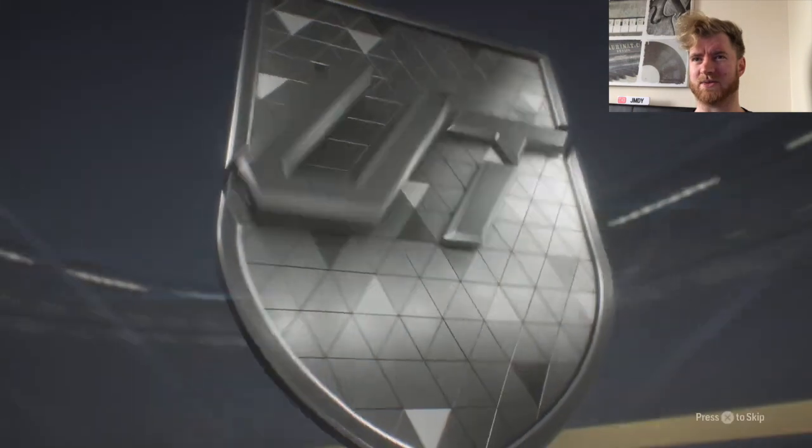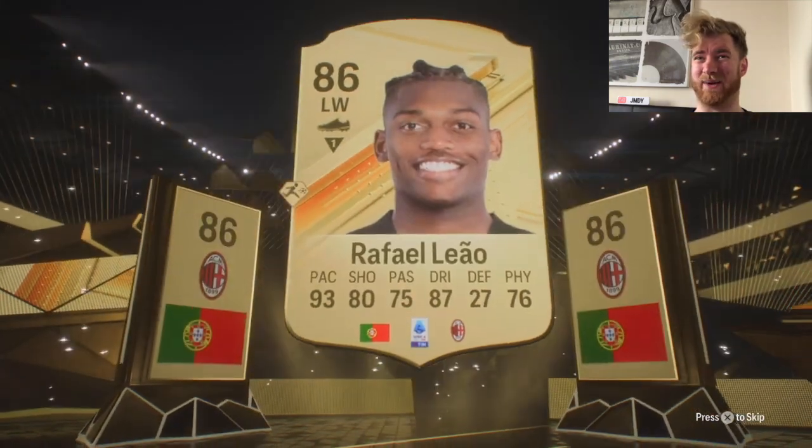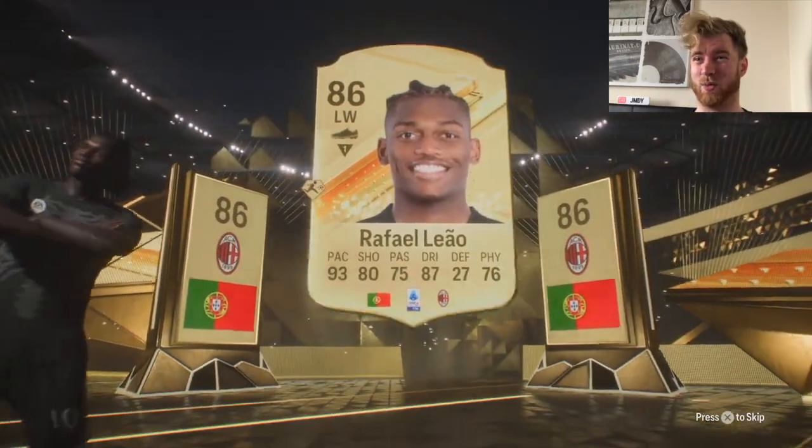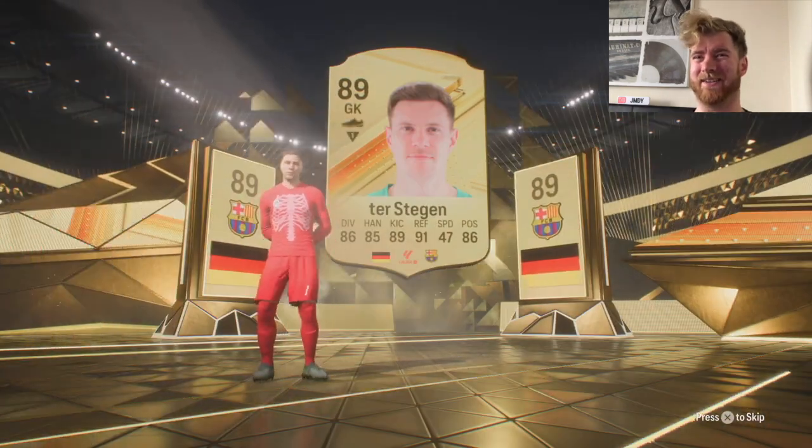French striker, Atletico Madrid — of course it's Griezmann, and he's a duplicate. Hello there — 81 times 11 again. Spanish, Portuguese left wing, AC Milan — that is Raffaele out. And it is a double walkout! What have we got behind here? To Stegen — nice, lovely.